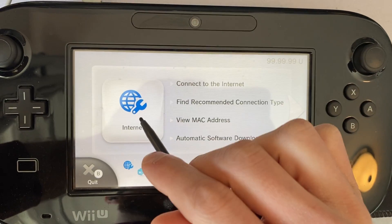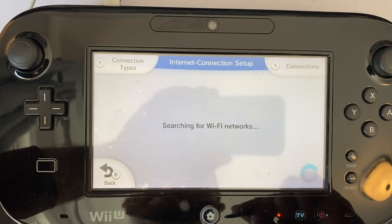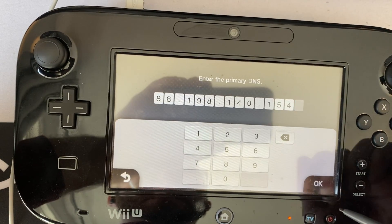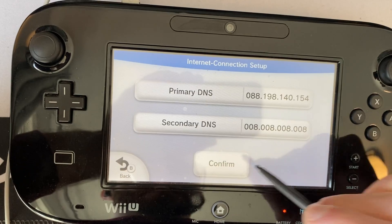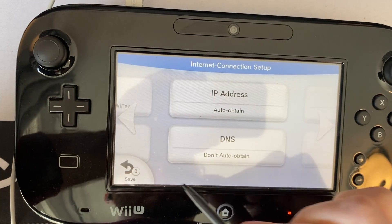Let's talk about how to connect your unmodded Wii U to the Pretendo network. To set it up, go to your system settings, then internet, connect to the internet, choose one of your network connections - ideally the one you're currently using - open DNS, select don't auto-obtain, and enter the IP address shown on the screen as the primary DNS. As your secondary DNS, you can choose a public DNS provider such as Google's 8.8.8.8 or 1.1.1.1 for Cloudflare DNS. Hit save and back out.